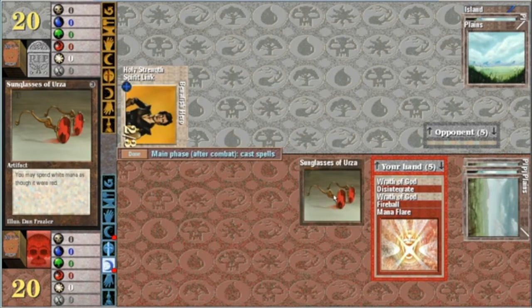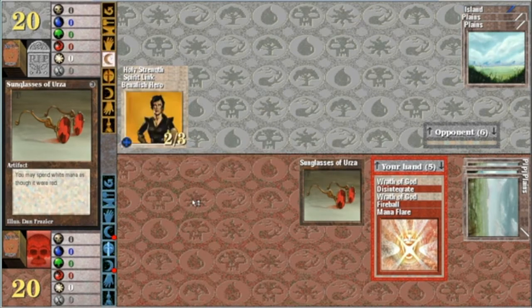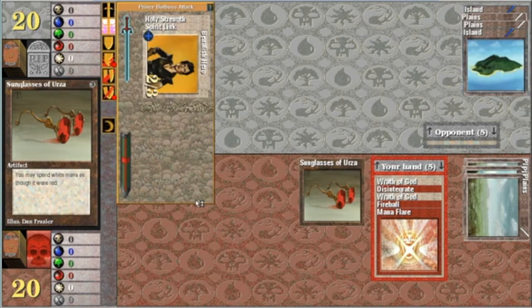It's an odd color combination to have. If you look at the Magic card color wheel — the colors that are next to each other tend to work well together. Like green and white, blue and white, blue and black, black and green, black and red, or red and green. If you look at the back of a Magic card, colors next to each other tend to work well together. So red and white is an odd choice.